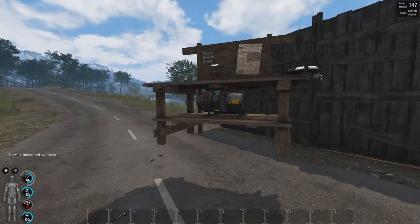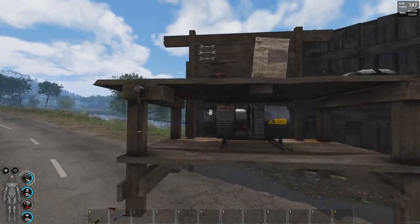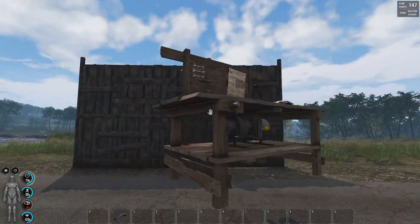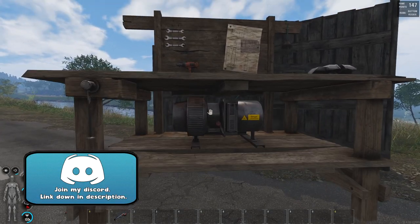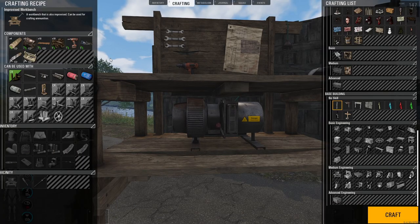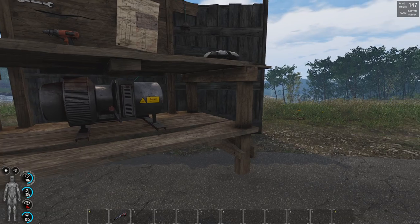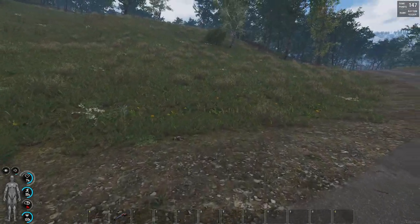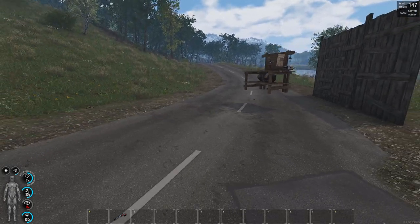Another new item has been added and it is the workbench — it's this floating machinery right over here. The workbench is pretty much exactly like the drill press. We can examine it and we use this to make suppressors, rails, and whatnot. So this is going to be used like the drill press. Also, bunk beds have been added into the game — just some beds, not going to really go into that.